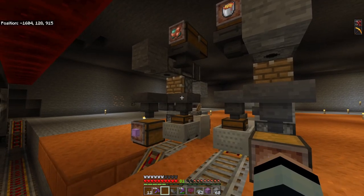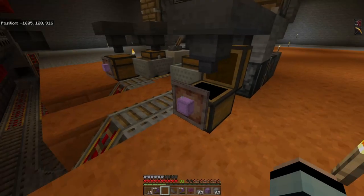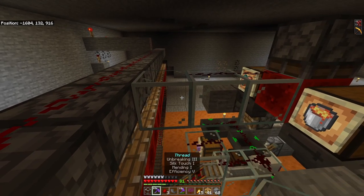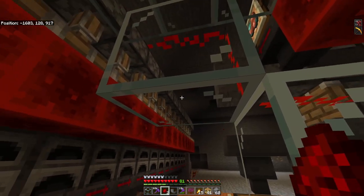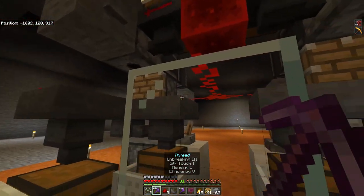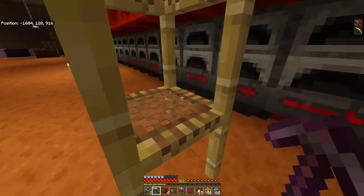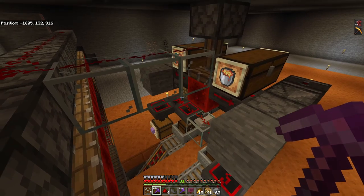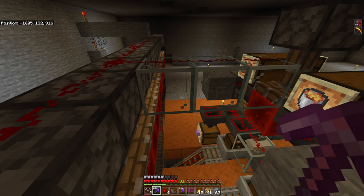Next I built the shulker unloading system. If you want to know how to build this, you can watch my YouTube Shorts — there's a short on how to build this exact shulker unloading system. The difference between this and the YouTube short is that I'm locking the hoppers. In order to do that, I just ran some redstone dust into a sticky piston with a redstone block attached. That block extends down to redstone dust on top of the hoppers, which then turns off all the hoppers as well as the two hoppers up top. Now I'm going to head over to Twitch to live stream the other two sides of this smelting area.